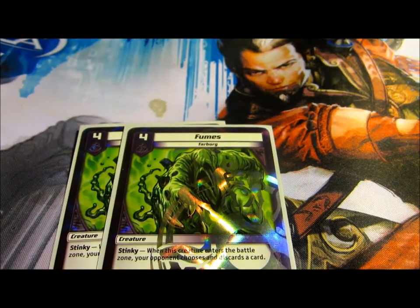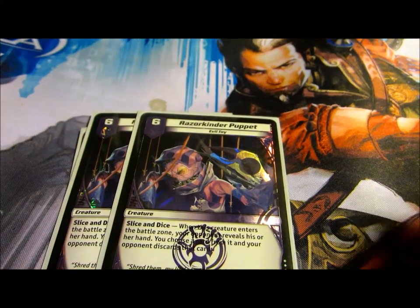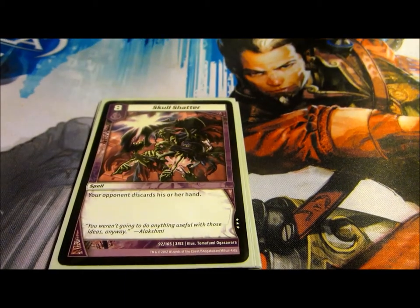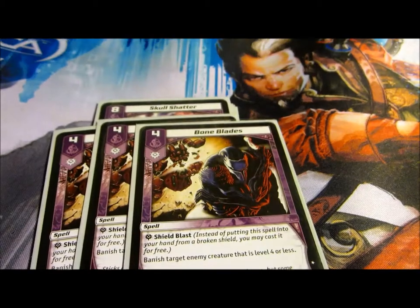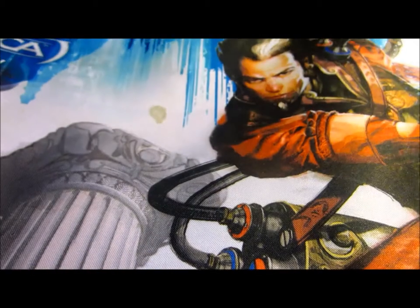For Darkness, we have two Fumes, two Razor Kinder Puppets, and one Skull Shatter. That's my Discard Package. And then for removal, straight up, we have three Bone Blades and three Terra Pit. That's Darkness.